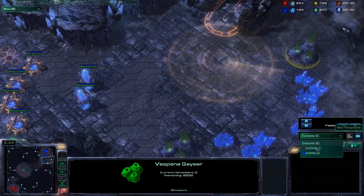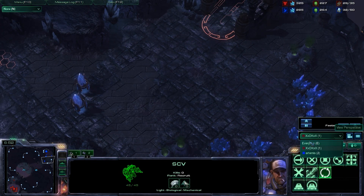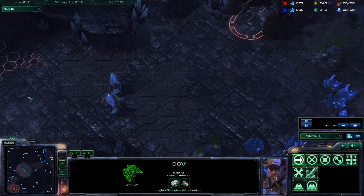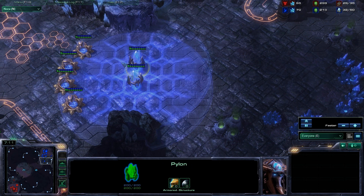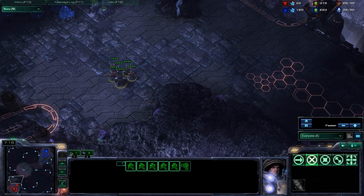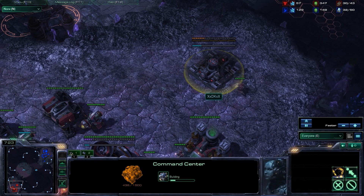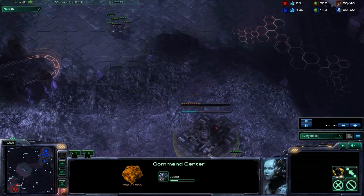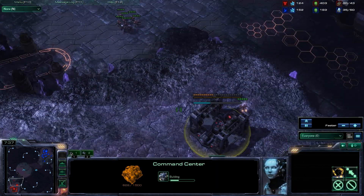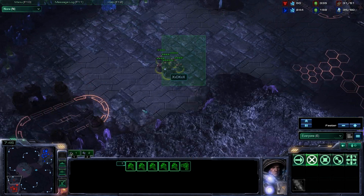He sees absolutely nothing — a couple of pylons and no Nexus. He's probably assuming some form of defensive play just by looking at these pylons in a defensive position, or maybe expecting some kind of rush. It looks like he's decided the Protoss player is probably trying to get an expansion out based on these pylon positions. DK looks like he's going to expand — I'd suggest putting your Command Center on the low ground if you can afford to, especially if you've got a small force out already and it's easily defendable.